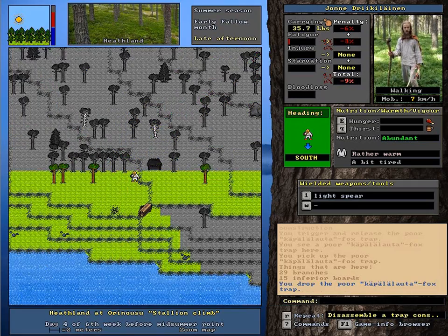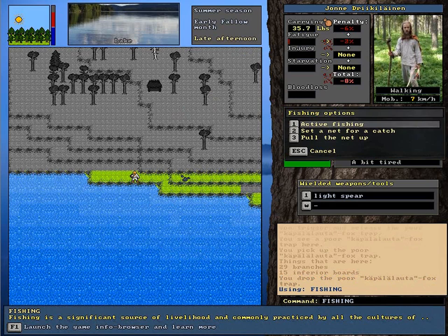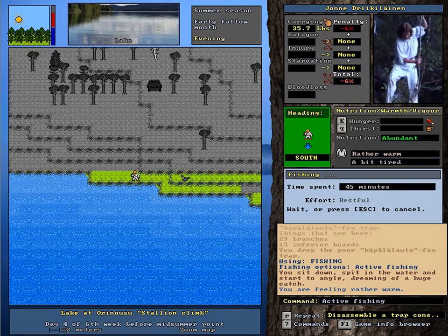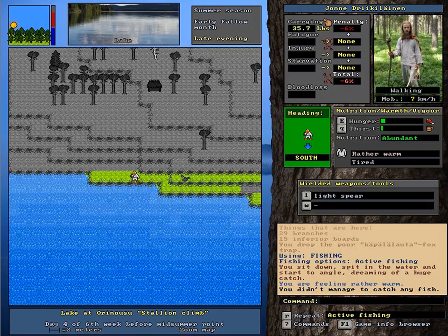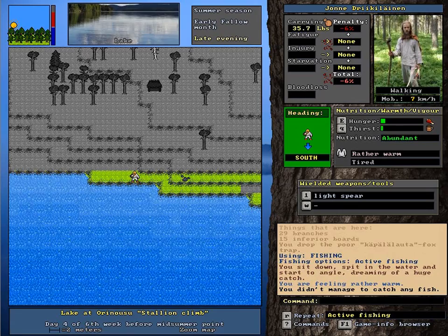Yeah, I think we're doing okay — we got a shelter, we've got an aim, we're crafting some trade goods and trying not to starve. So I think that's as good a place as any to leave this here. I'll see you next time — we'll be right back.